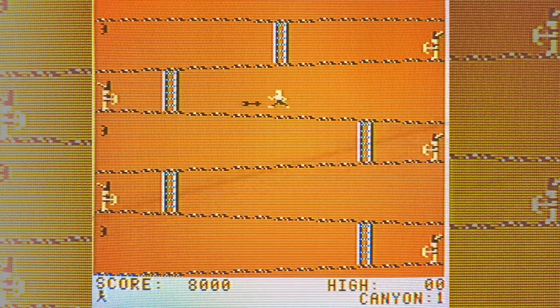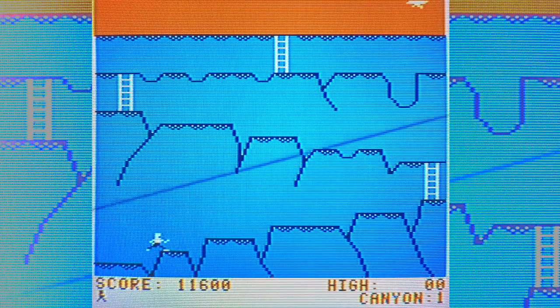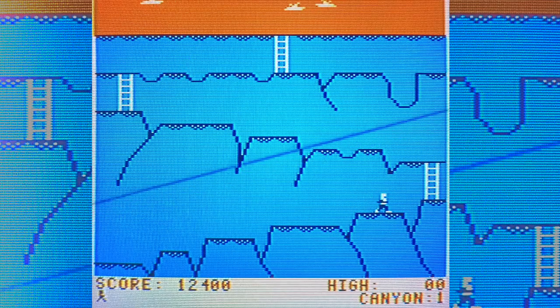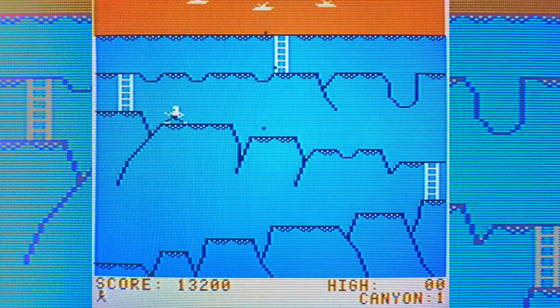How many different screens does this have? I don't remember. Do you think it's the right colors? It looks like the right colors, yes. Because again on a Coco 3 you can change the color scheme to the proper one by holding the F1 key while resetting the system. So there's three screens on this.